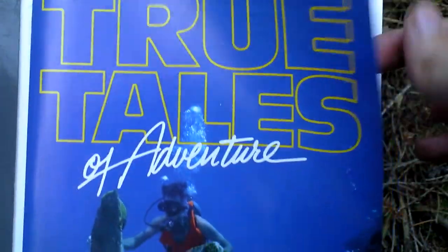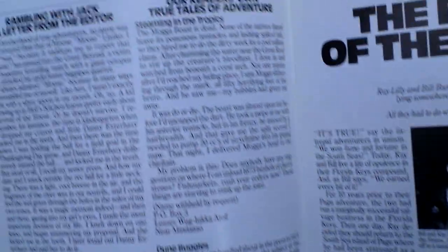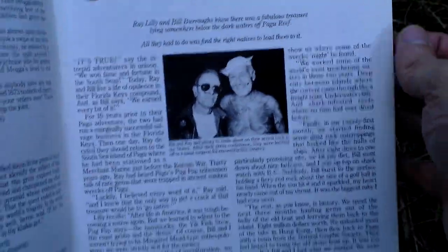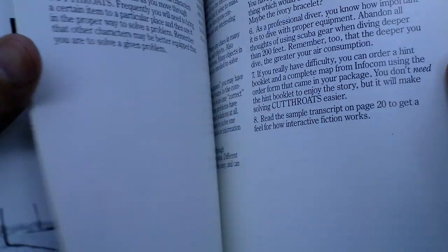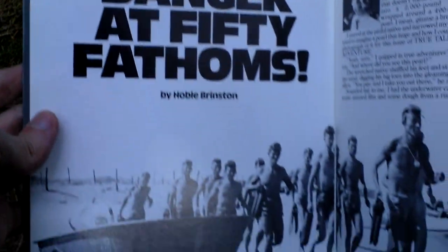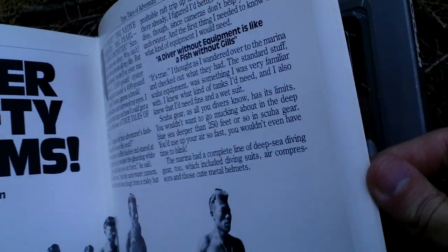The first item inside the box is the True Tales of Adventure. It enhances the storytelling and also serves as a manual for how you should start and play the game. There are even nice pictures here, although just black and white.